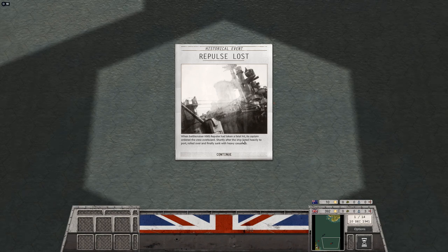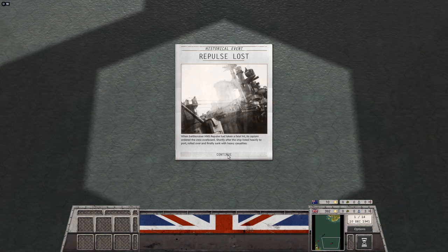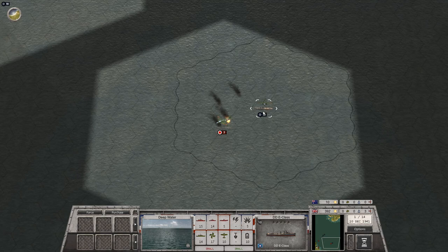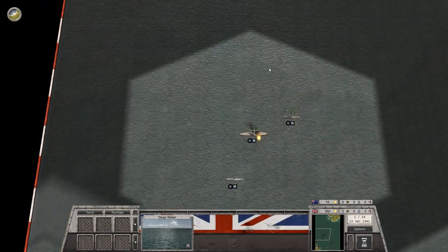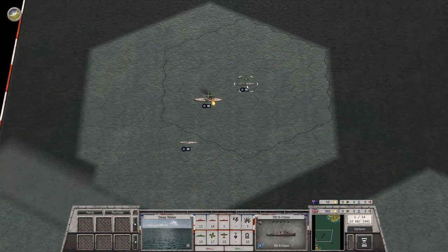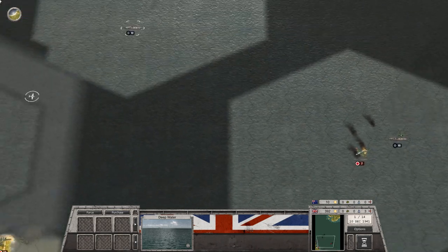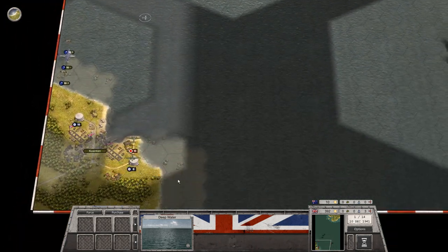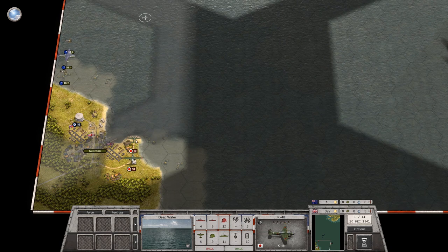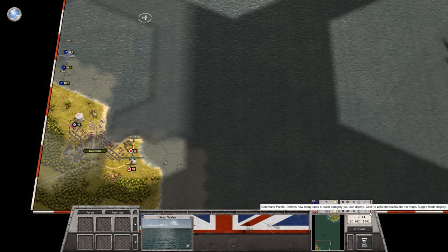When Battlecruiser HMS Repulse took a fatal hit, its captain ordered the crew overboard; the ship listed heavily to port, rolled over, and finally sunk with heavy casualties. So this ship is already completely gone. We do have a destroyer over here, and we've still got three ships up here — most seem to be doing relatively fine. We've got the Prince of Wales, an E-class destroyer, and another destroyer up here. We've also got a couple of aircraft of our own and can probably buy at least one fighter.